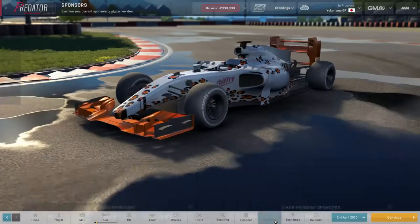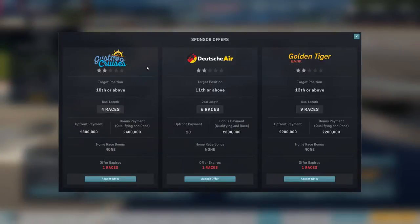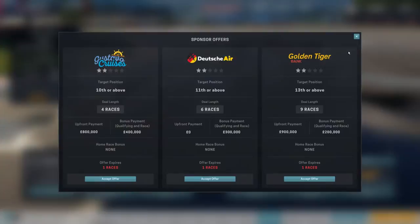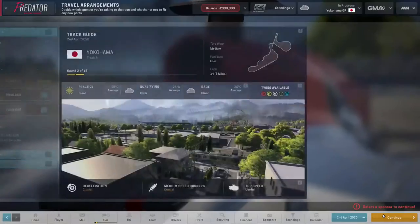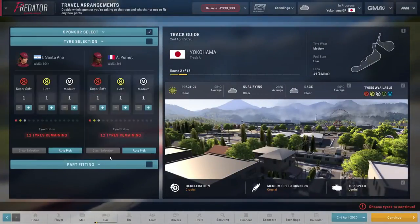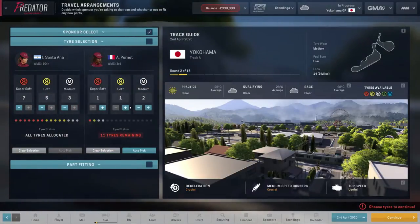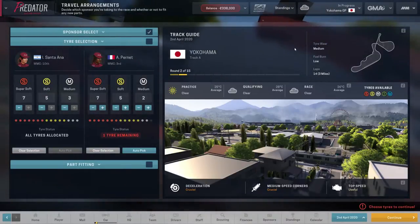Everything's as it should be. We've done the sponsor — we've got some sponsor offers here but we're going to wait for all of these to expire to see if we can get a three-star sponsor with a little bit more money. As it is we're bringing in 1.1 million a race; we need to finish fifth or above to get the sponsorship bonuses, but we shouldn't really have a problem with that.